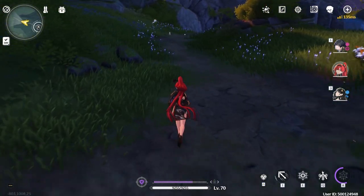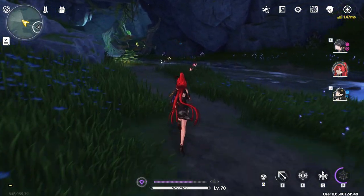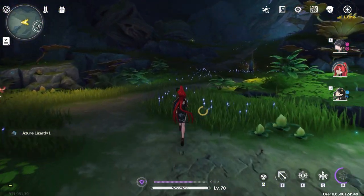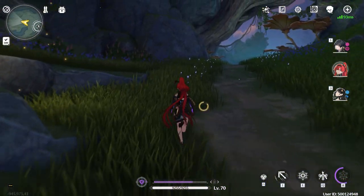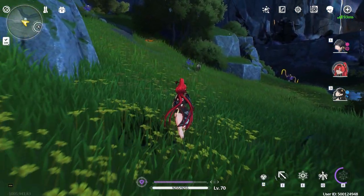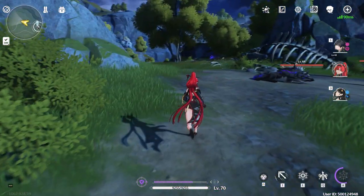Now you might think you could just animation cancel before all the strikes end, but you won't want to do that with either of these Echoes because you want to get the buff from them. The only way to get the buff is that the last strike needs to hit — that is when the buff applies. So would you rather wait seven strikes to get the Resonance Liberation buff, or just wait two attacks to get a buff in Heavy Attack and Electro Damage?